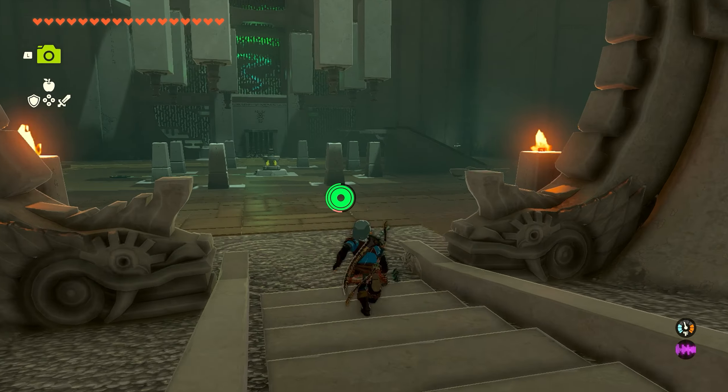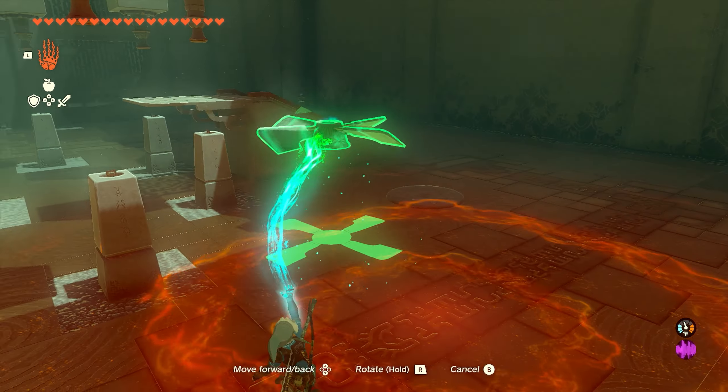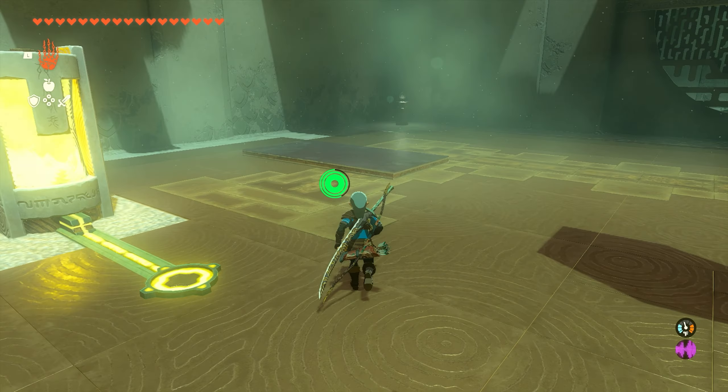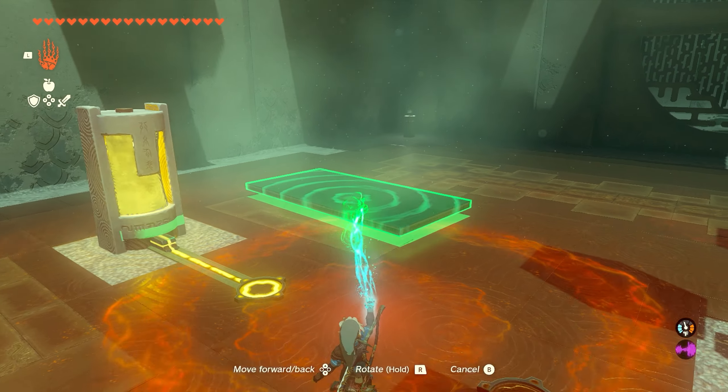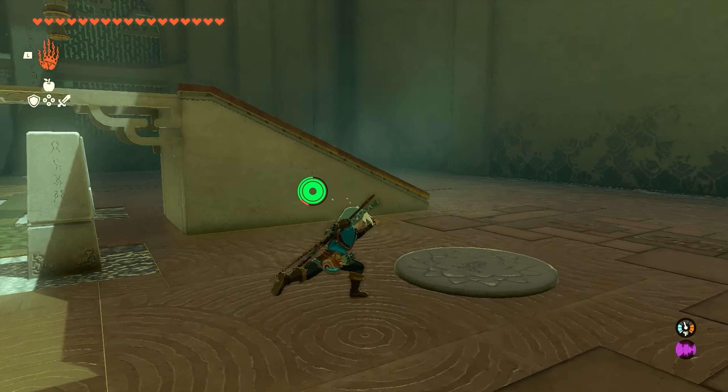As soon as you enter the shrine, the first thing we're going to do is come down here and grab this fan, and we're going to place this fan on the centerpiece right in the middle. And once the fan's in place, we can come over here and grab our metal plate, and we're going to attach these together so we can get electricity and get the fan going.